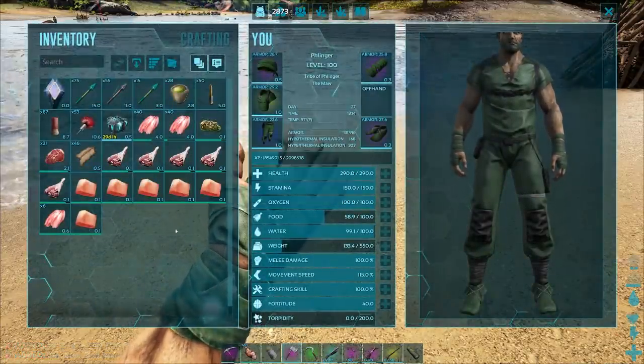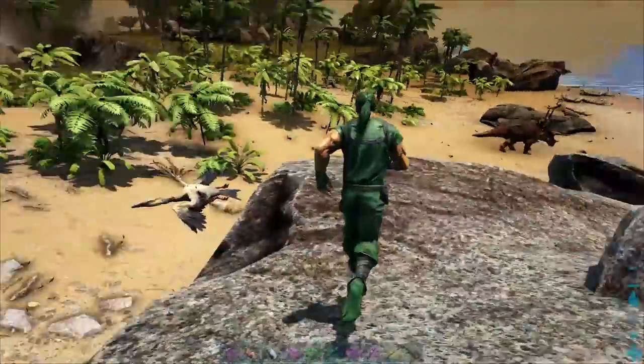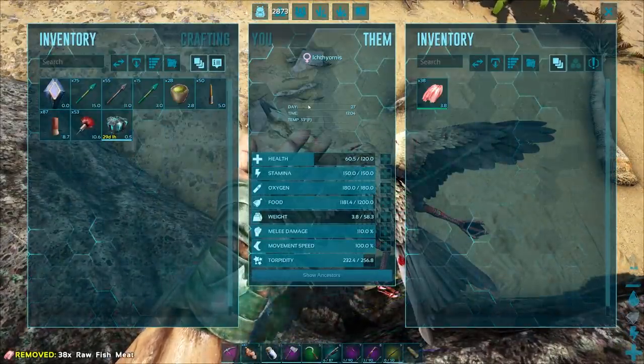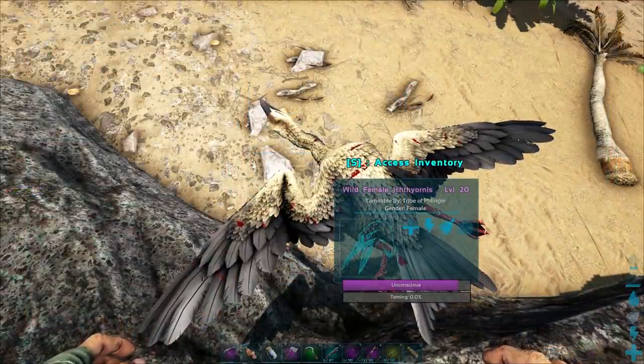Ichthiornis are a traditional knockout tame. You can either bolo them and knock them out that way, or knock them out while they're flying in the air. Be careful about your narcotics. Once they're out, you tame them with either fish meat, prime fish meat, or kibble.